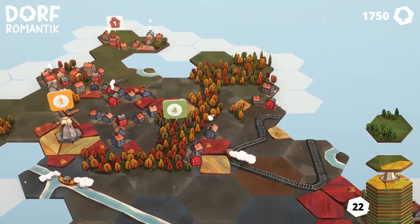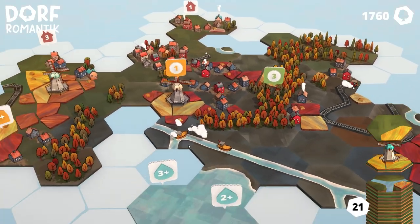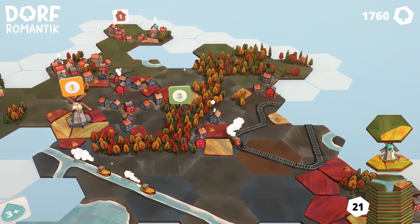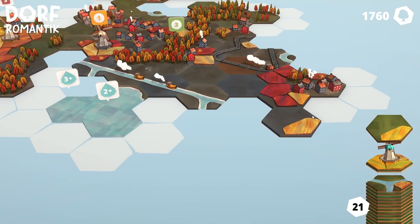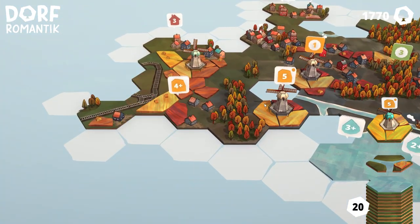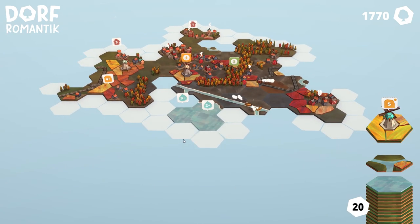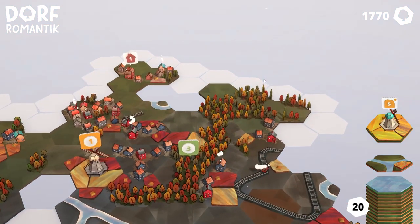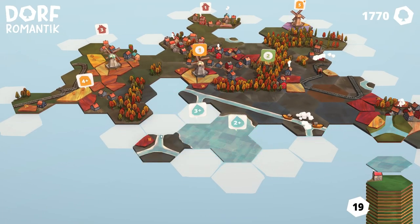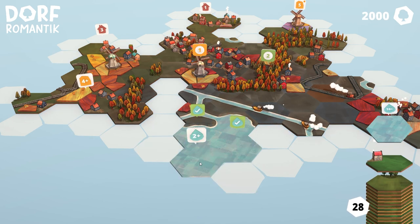Slap that there. We got another windmill coming in — so that could be really useful. Where do I put anything? This needs five. That is too much — so this almost needs to just kind of be on its own. Well, I've got to close this off anyway, so we'll just slap it there. That completes both of these — that's a nice bunch of tiles.